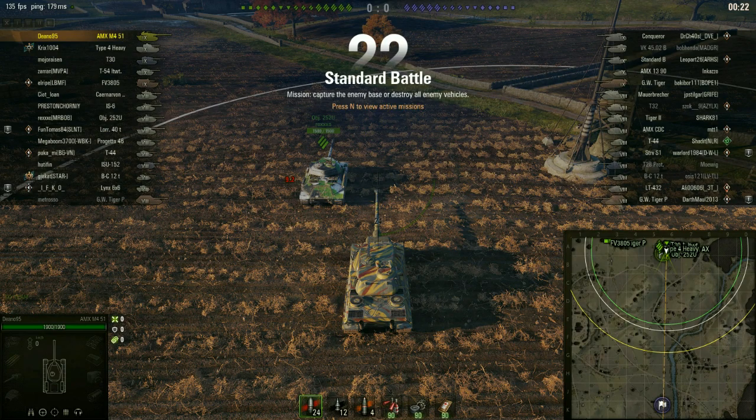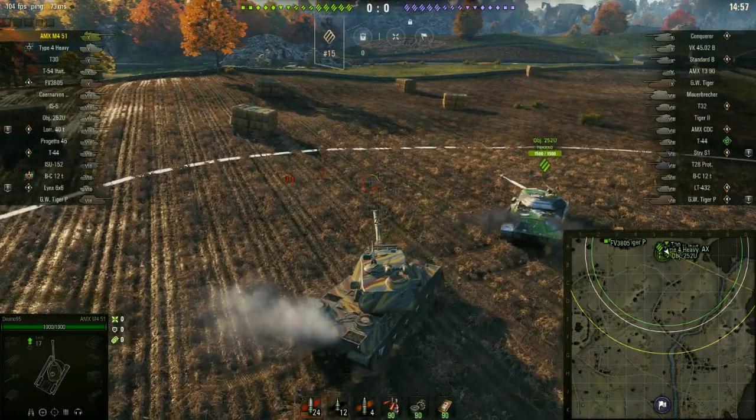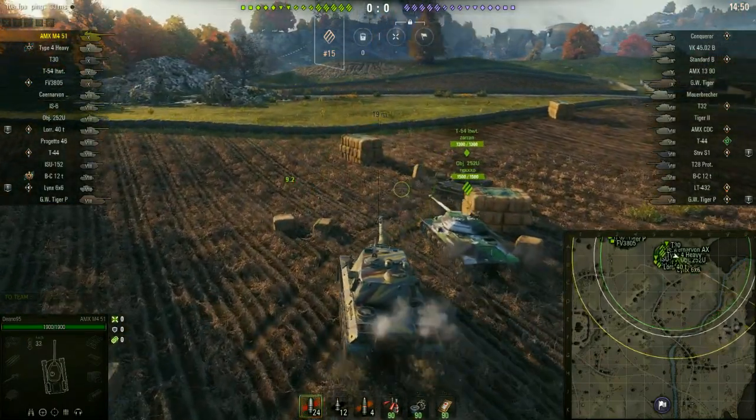Which is interesting considering the way I see a lot of people play this thing. I see a lot of people try to side-scrape it and I'm always just looking at it going, literally if I pull like one degree further around this corner I can pen you. And that's usually what I do, and you usually just see them trying to run away as quickly as possible as soon as I pen them through their shoulder plate. Because this area here, I believe it's like 200 or 220mm — it's such an easy area to penetrate when somebody's trying to side-scrape this thing, so you never side-scrape this tank ever.